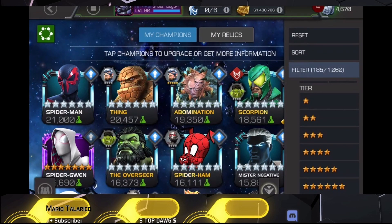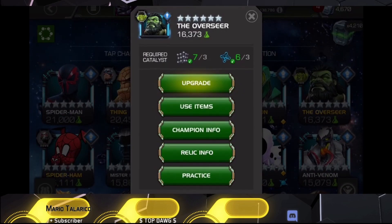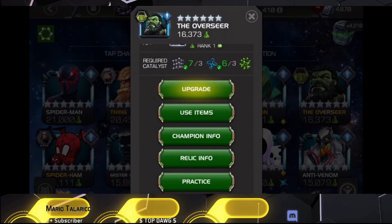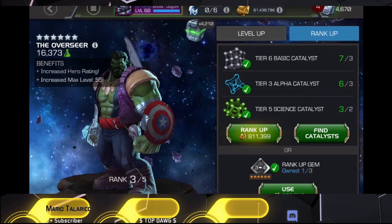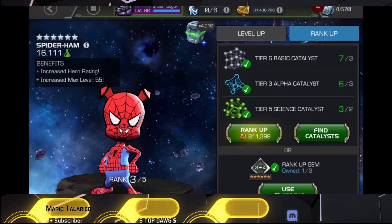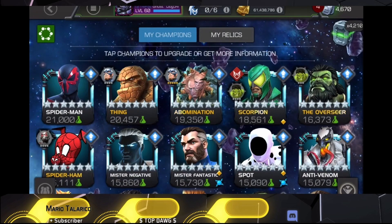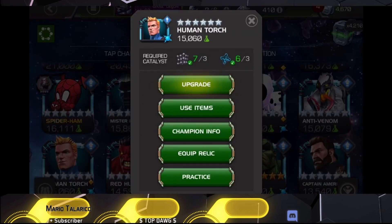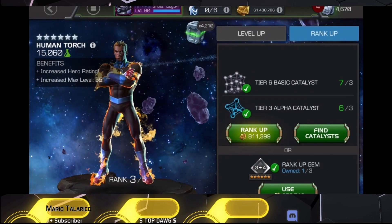I realized I was showing the seven-stars and I don't care about seven-stars, so I took them out. In rank threes, we have Overseer who we could potentially take to rank four with the generic gem. I only have three science T5 class catalysts, and we need to take them to rank five to use that. Spider-Ham is also a potential rank three candidate, but that's not going to happen.